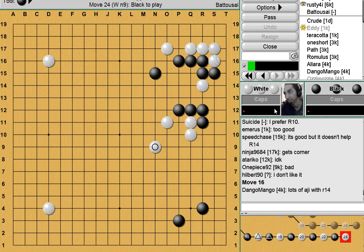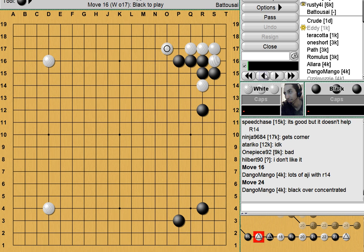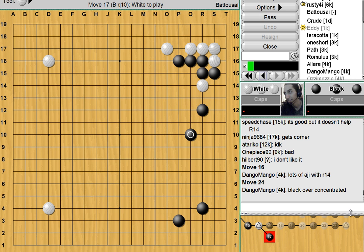Black has to consider that as well. Of course, if Black takes that away from us and decides to go ahead and get the enclosure — taking away the shoulder hit — then we have sente. We can make a framework for ourselves, or approach and make sure Black doesn't get a double wing. Either are fine options. So this seems like a reasonable opening for both sides still.